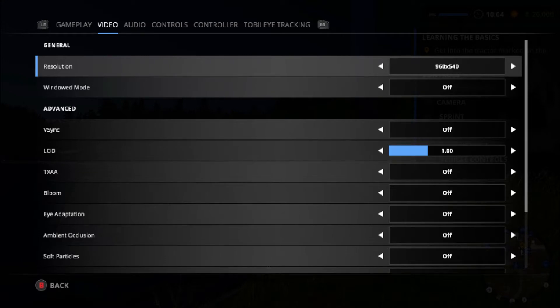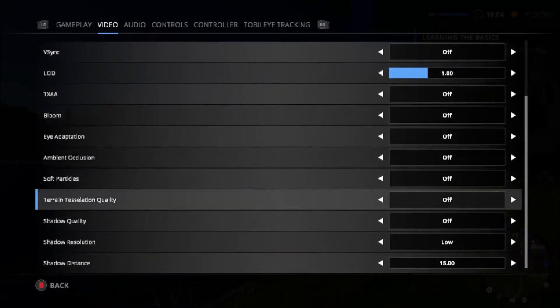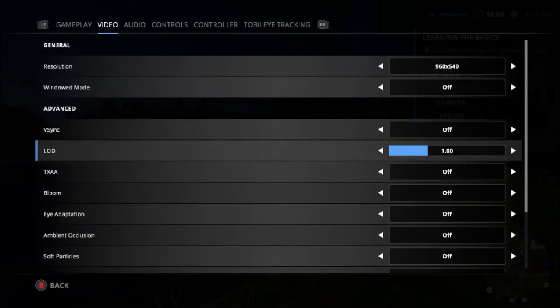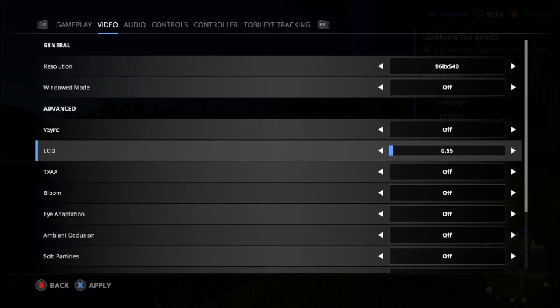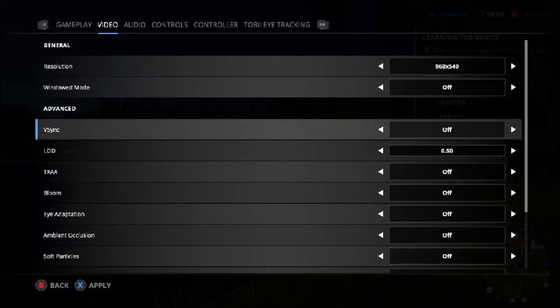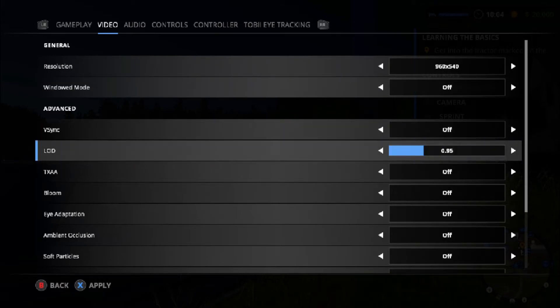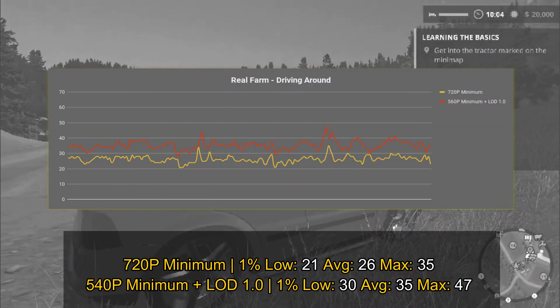First, I decided to create a custom resolution of 960x540 and put everything on minimum, with the exception of the mod which is set to 1.0. The second setting I tried was 720p with the mod reduced to the minimum possible. At 720p with everything on minimum, I got an average of 26 FPS, so the game was pretty much spending its time between the 20s and the 30s.